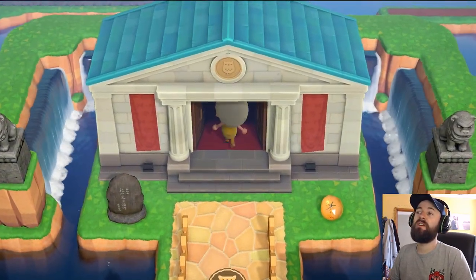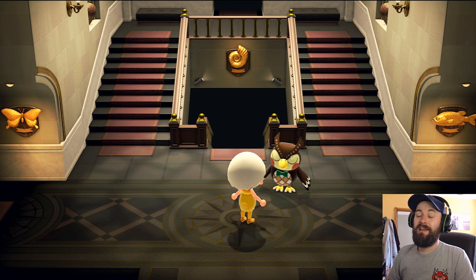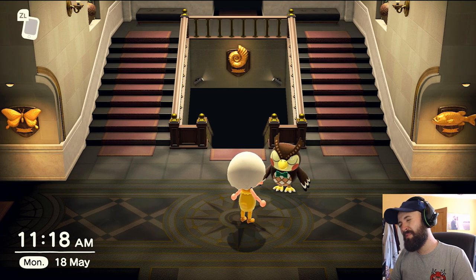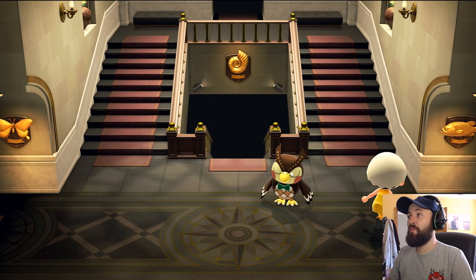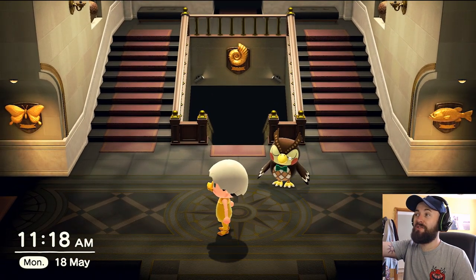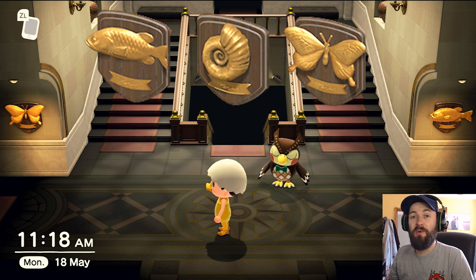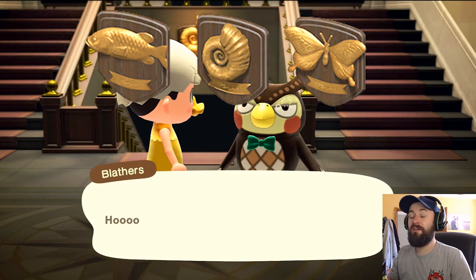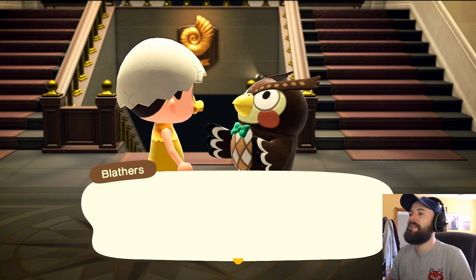Then I'll tell you about what rewards you can earn — there are three different rewards. I don't think there's a reward for participating every day, but there are three rewards you can earn. They're right here: the three placards — the golden fish, the golden fossil, and the golden butterfly. Those are the rewards for taking part in this event.